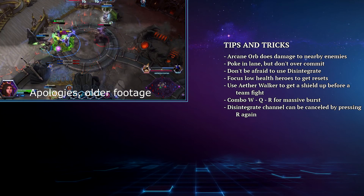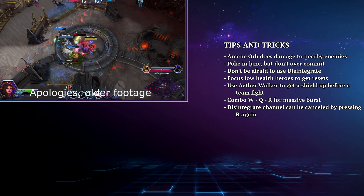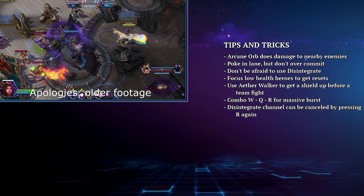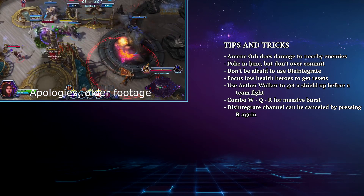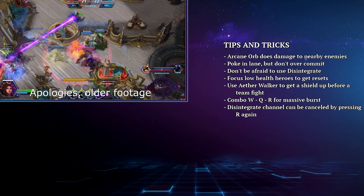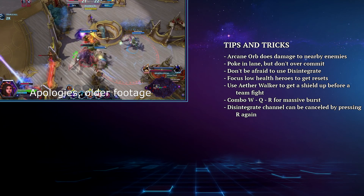Your power comes from your massive never-ending burst damage as a result of takedowns, so make sure you are focusing low health enemies to ensure you get those resets. If you went with Aether Walker and Diamond Skin, you can use Teleport before a team fight to get a nice little shield on yourself, or if you have great positioning and your team is peeling for you, you may be able to keep that shield up indefinitely.